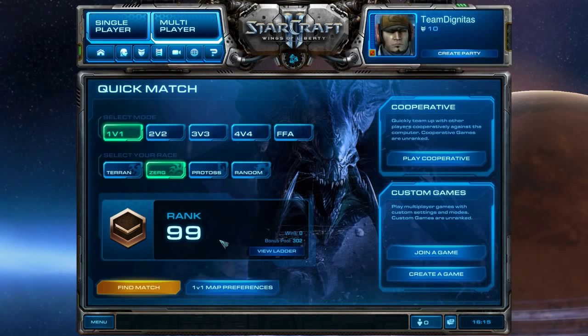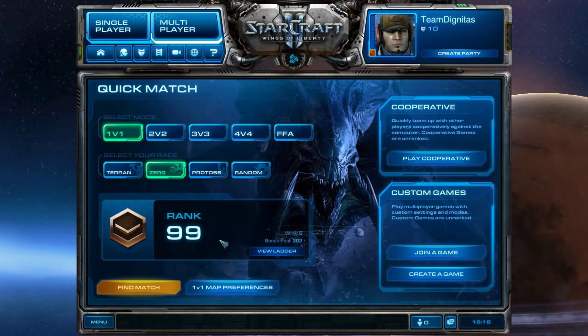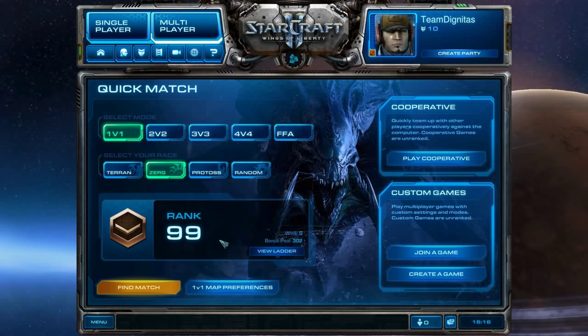For ZvP and ZvT, we're going to go 14/14 — Extractor on 14, Spawning Pool on 14 — and then research Zergling speed right away. At the pro level you see Spawning Pool first or Hatchery first, but at lower levels you don't need to copy that. The advantage those builds give without gas is so minute that it doesn't matter here, as long as you play safe.